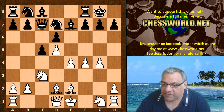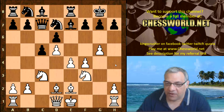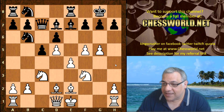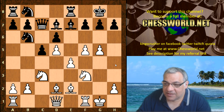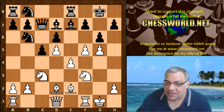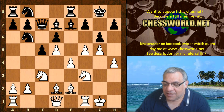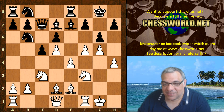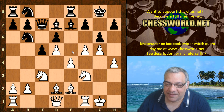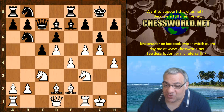Knight fd7, Knight f3 covers against Bishop h4 check, Rook e8, g5, Knight f6, and now simply f5. It looks very natural and smooth — white's play just advancing the pawns up there, ready and waiting to crash through at some point to the king. g6, h4 — now this is actually a dual purpose move.